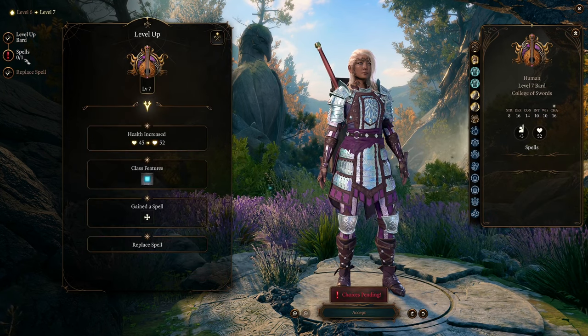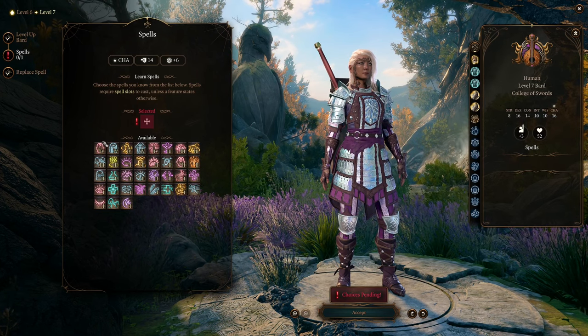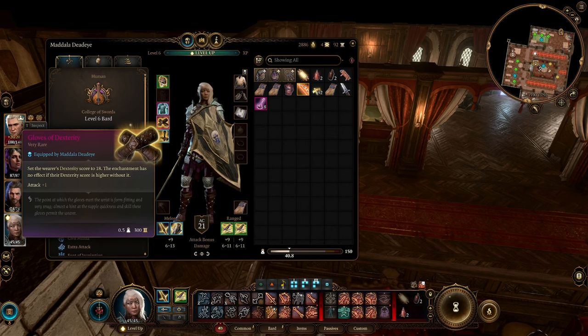At level 7, you can start using level 4 spells. The choices are not great here, apart from Confusion, which is very good against groups of enemies. At level 8, it's time to respec.